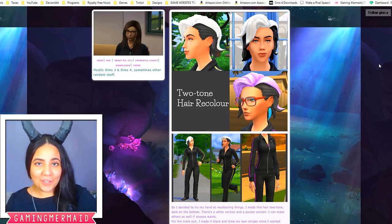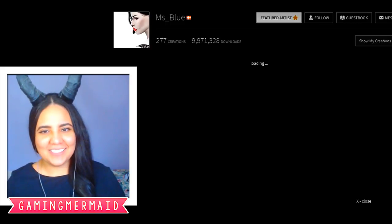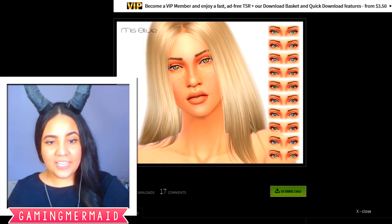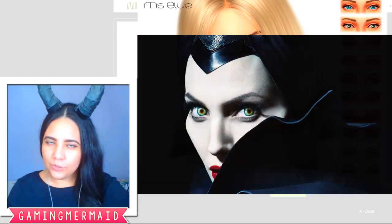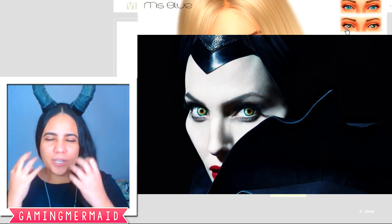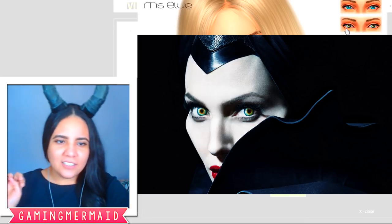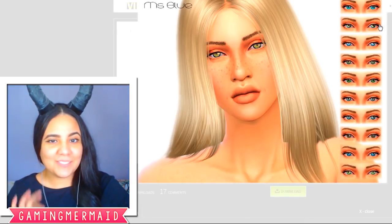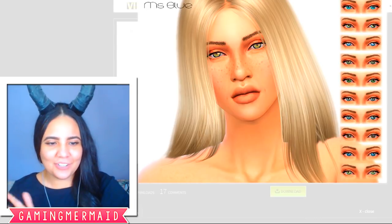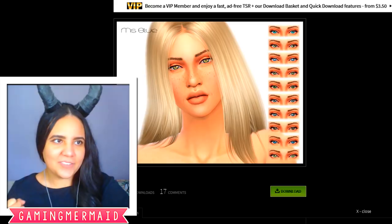So those were all the ones I had saved to my browser. Now I'm going to go ahead and show you all the custom content I have for Maleficent. I made Maleficent a few years ago, so I've had this saved for quite a while. The first one here are the eyes. I feel like the eyes are very important, because in the movie Maleficent, they were this weird-looking, kind of rainbowish, green, silvery color. Those are the ones I specifically used for Maleficent.